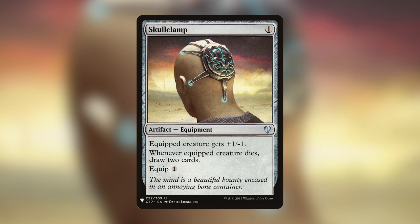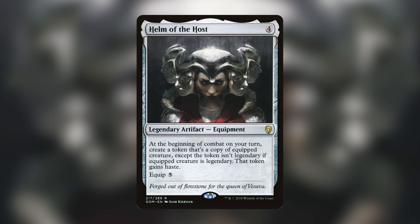My favorite artifact is Skullclamp — one mana equipment that equips for one generic. The equipped creature gets +1/-1, and when it dies you draw two cards. It's incredibly good, especially in decks creating tokens. If you have 1/1s, equip them for one and draw two cards at an amazing rate — it keeps your hand full. Even in a deck without tokens, attaching it to your own creature and having it die still draws two cards, and you don't lose the equipment.